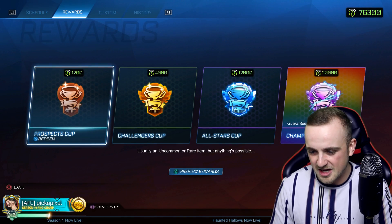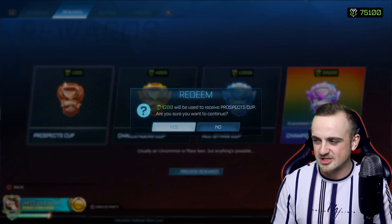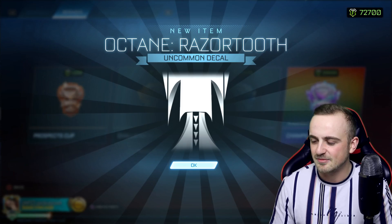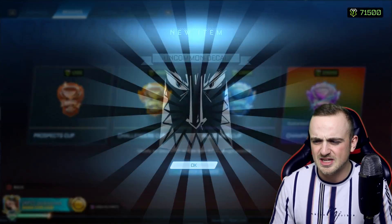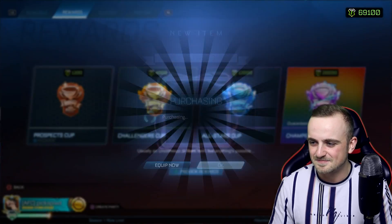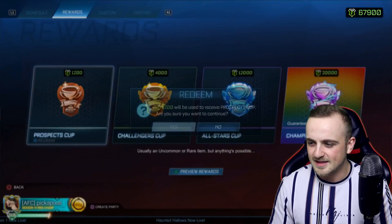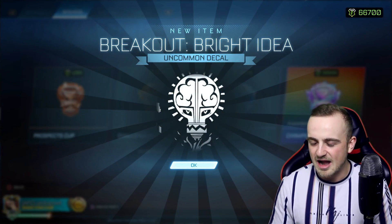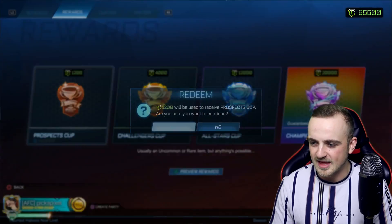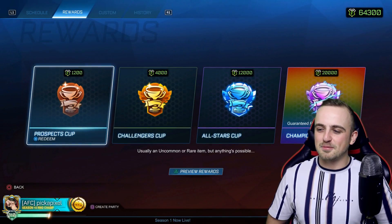The Soccer Supreme — I'm going to equip it, I really do like that banner. Watch me just keep getting it over and over again, but we still have plenty more and it seems we're getting Octane Razor Tooth over and over again. I like rares — rare or above is great. That is it for the Prospect Cups. We have ten more to open: eight Challengers Cups, one All-Stars Cup, and one Champions Cup.